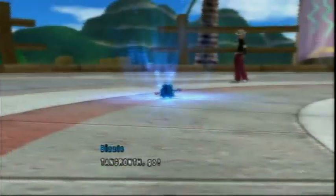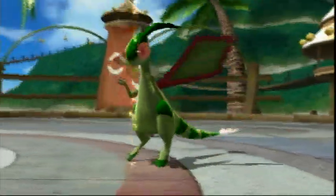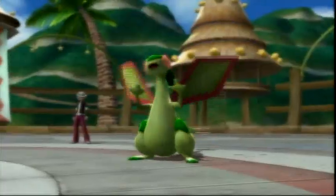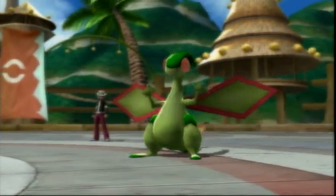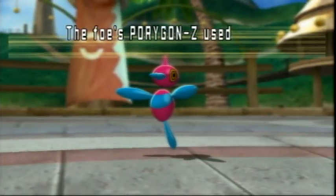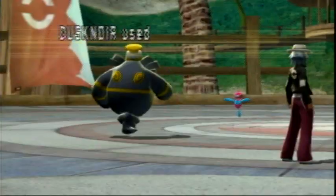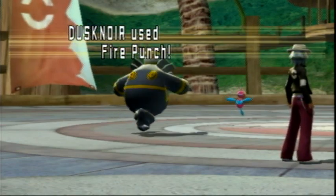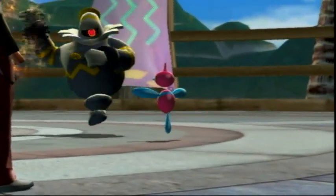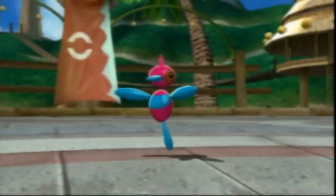I send out my last guy, which is Tangrowth, and I absolutely love Tangrowth — that's why I put him on here, because he's just like a big spaghetti monster. He uses Solar Beam and knocks out Flygon. A STABed Solar Beam would have knocked it out. I finish off Porygon-Z with a Fire Punch — he had like one HP, so he goes down.